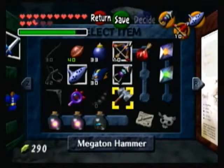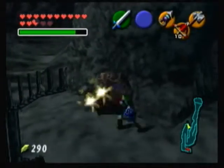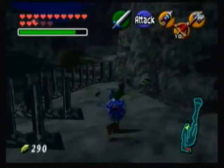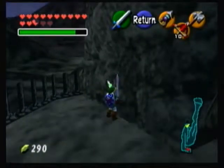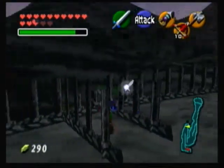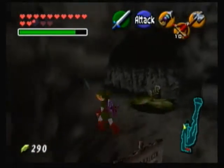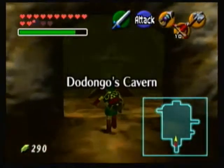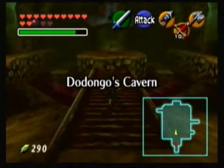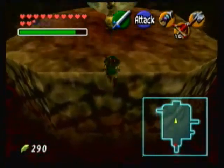Alright, this next Skulltula also requires it to be nighttime, and it's right here where you found the first bomb flower to open up Dodongo's Cavern. You just have to use the hammer to break that boulder, and then you can collect the token after you kill the Skulltula. Now, believe it or not, there are actually Skulltulas that we can get inside Dodongo's Cavern, which I think is unbelievably stupid. Why would you even think to come back all the way here to Dodongo's Cavern? This doesn't make any sense to me, but oh well.